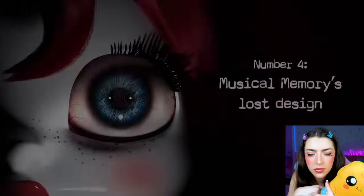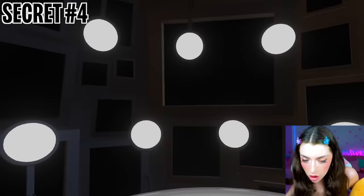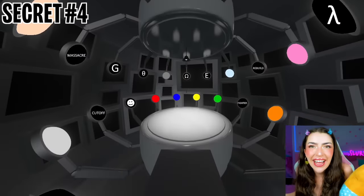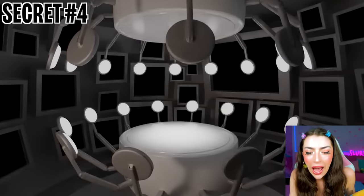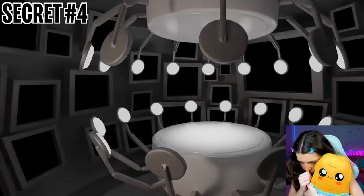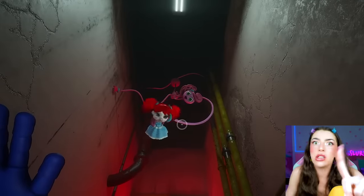Number 4: Musical Memories Lost Design. Musical Memories used to have a much different aesthetic. In the original version, the walls were completely covered in TV screens that would display the name of the button you're supposed to press, and the buttons were suspended by big mechanical arms. This design was abandoned because the aesthetic was too high-tech looking for Playtime Co. — an array of TVs and mechanical arms made the room feel closer to a spaceship than a toy factory. They also wanted to include an area where Mommy Longlegs can watch you play, which wouldn't work in a curved room with a bunch of TVs.